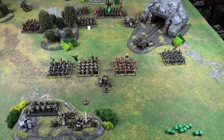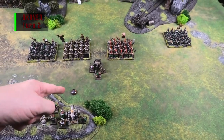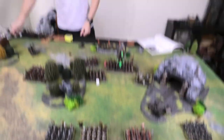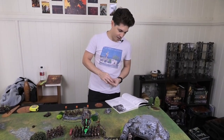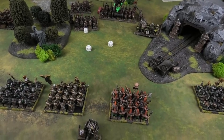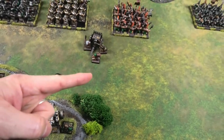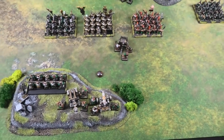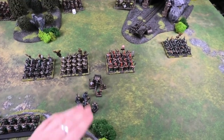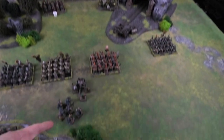End of Dwarf Turn One; into Skaven Turn Two. First: resolve the Gutter Runner tunnel team — rolling on a 4-up, they emerge! Rolling scatter and artillery dice to determine scatter: 2 inches off target. They land right next to the Organ Gun. Goodbye Organ Gun.